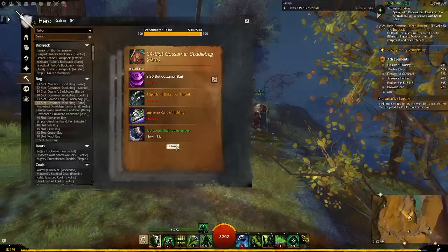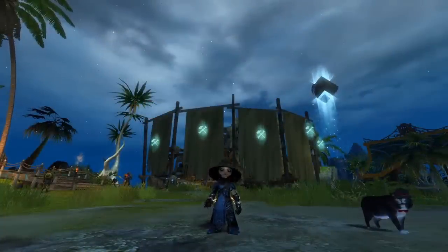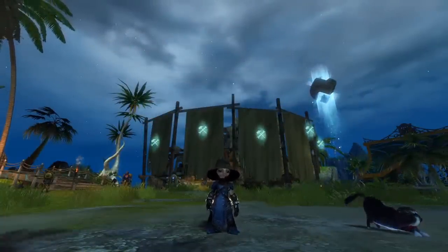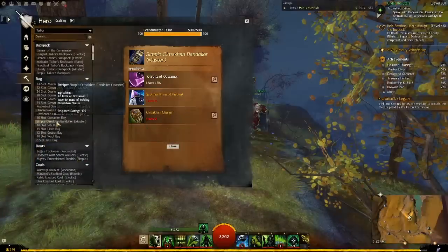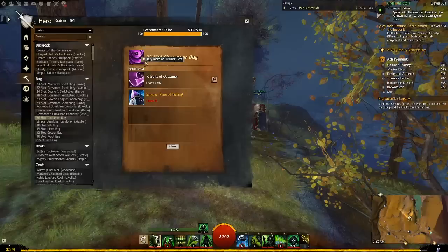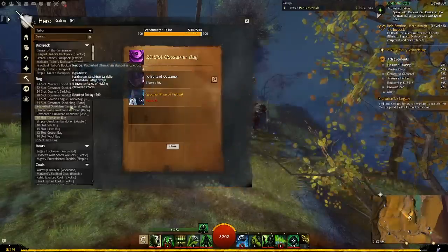Once your skill in tailoring, leatherworking, or armorsmithing is high enough — on any character you own — you can make all the 32-slot bags you want for yourself. However, it does cost some coin, as each bag uses components that can only be obtained by purchasing them from a vendor, so you're looking at near 100 gold per 32-slot bag. Remember, any time you replace an old bag, you can often sell the previous bag on the market — most of the ones you would replace are not account-bound, so you can sell them to recoup part of the cost.